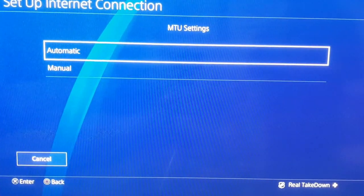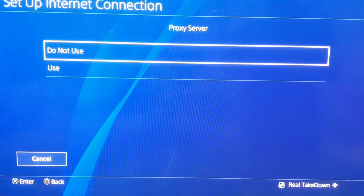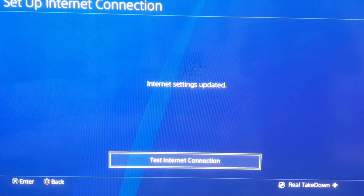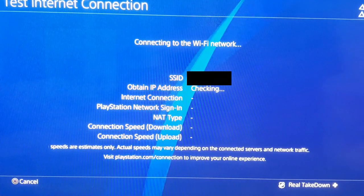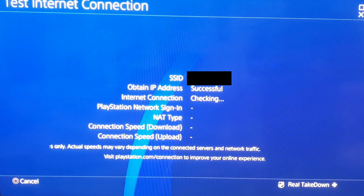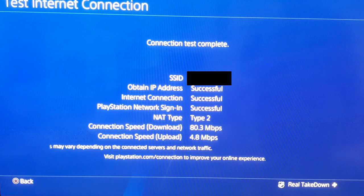Go down to next. For MTU settings select automatic, for proxy server select do not use, and then your internet settings are updated. Before saying you're completely done, test your internet connection to make sure everything is working. IP address successful, internet connection successful — everything is working and my download speed is 80.